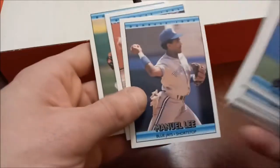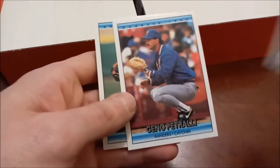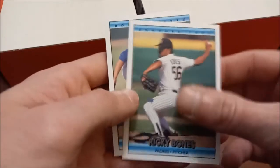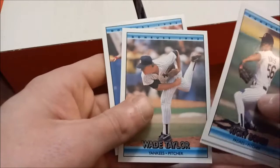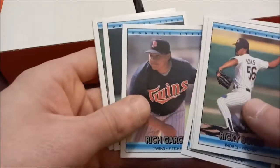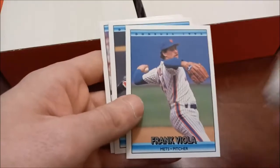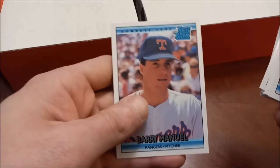This is during the time when Donruss would throw that rated rookie logo onto cards that weren't actually rated rookies. I'm sure everybody knows - like '93 Donruss, which we've opened here on the channel - Mike Piazza has a rated rookie in there, but his true rookie card is actually '92 Fleer Update. Rich Garces - El Guapo as he would become known later on in his career during his time with the Red Sox. I think that was our first actual rated rookie - Barry Manuel, nobody important there.